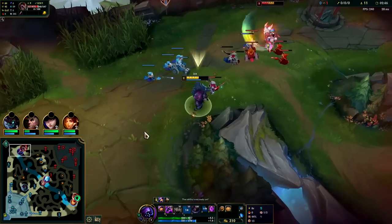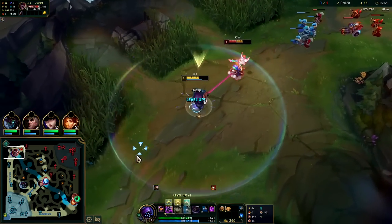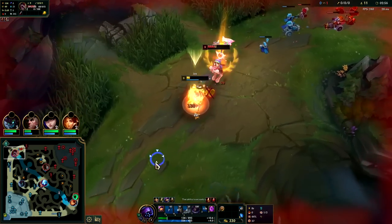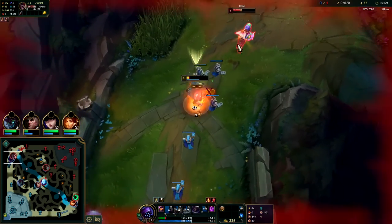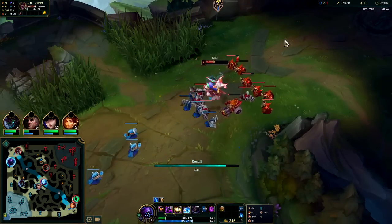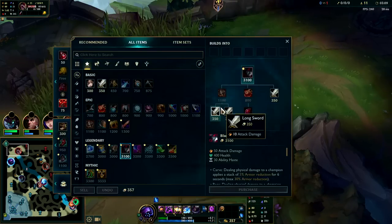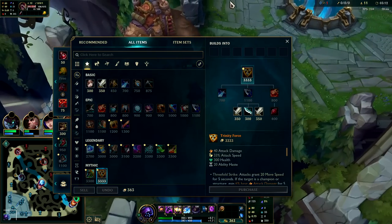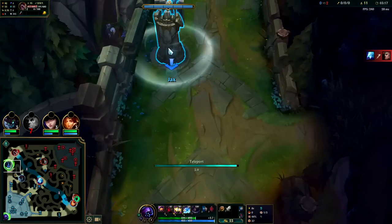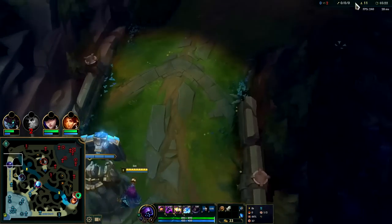Get him with the stun. The wave's definitely pushing to me. Auto-W — we'll pop Biscuit, Q Auto. We have his Ignite down and his wave's coming to us, so we don't have to fight him right now — we're gonna miss a minimal amount of gold and XP. We'll just grab Longsword with no potions; we had an awkward amount of gold for a refill.